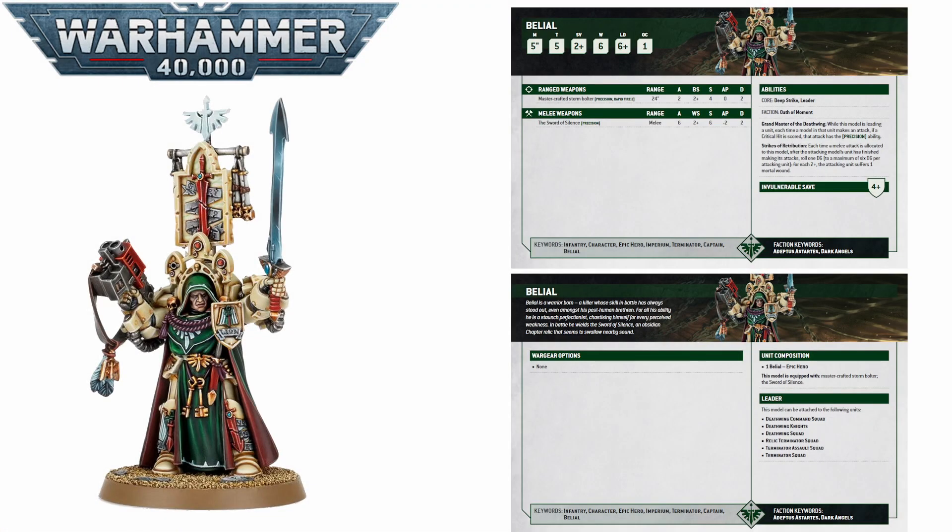Coming in at a cool 100 points, Belial has your typical terminator stat line of Movement 5 and that new and improved Toughness 5, as well as a 2+ and 4+ invulnerable save to keep him safe. He also has 6 wounds, which is nice and beefy, and the usual Leadership 6+ and OC 1 — nothing too unexpected, but he is somewhat durable with that buffed-up terminator profile, which is quite nice for his cost.